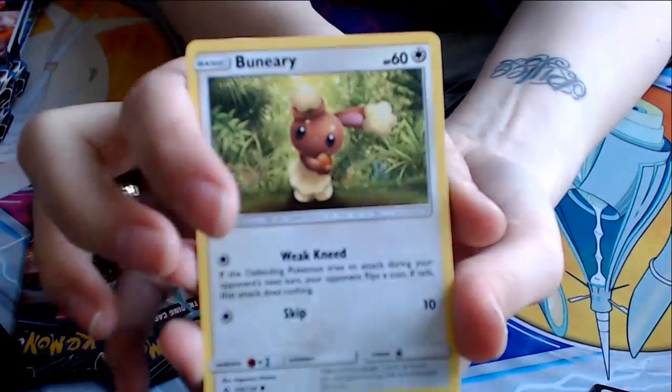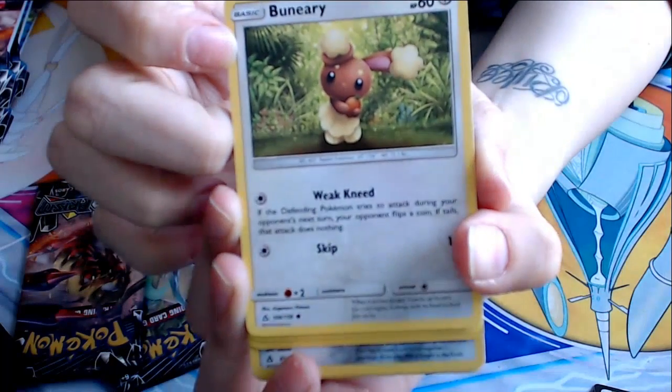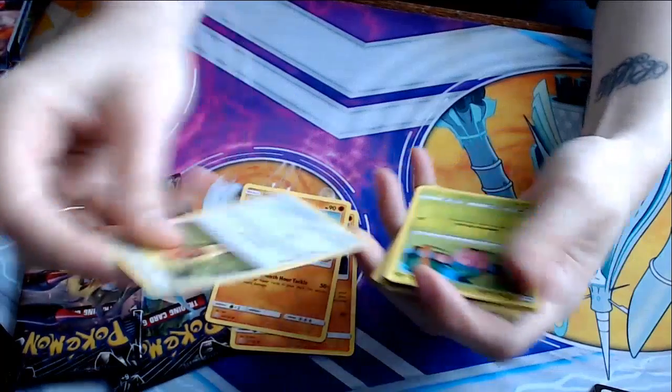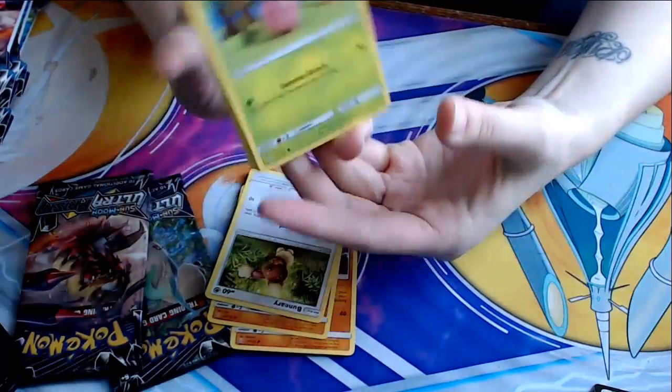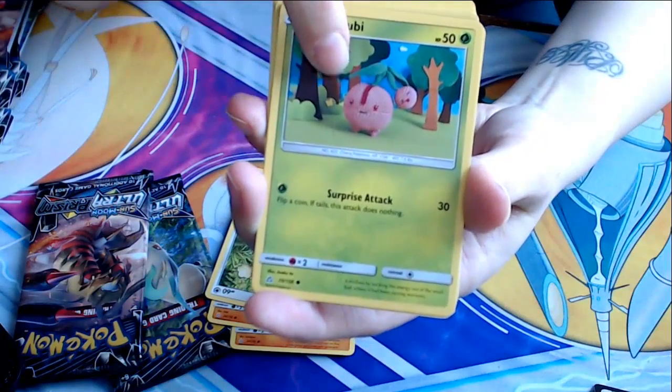Look at that cute little art holding a berry. That's so adorable. The camera does not like to focus. Cherubi, with a really cute crocheted little art here. It's really cute. Flip a coin, attack does nothing on Tails.